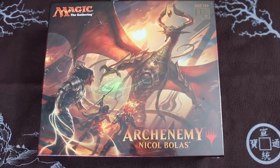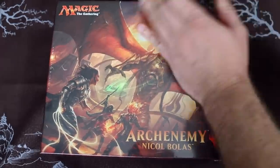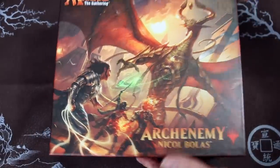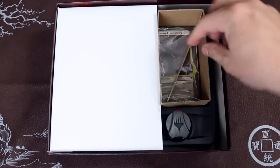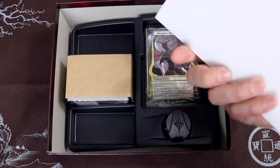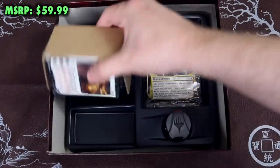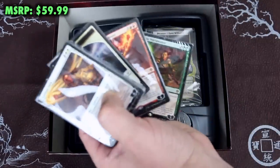Archenemy Nicol Bolas contains the following: four 60-card decks made up 100% of reprints, each headlined by four non-foil Planeswalker cards with new art, a 20-card scheme deck containing 20 all-new unique schemes, an organizer tray and appropriate deck boxes, a selection of double-faced tokens, and a lifekeeper dial.